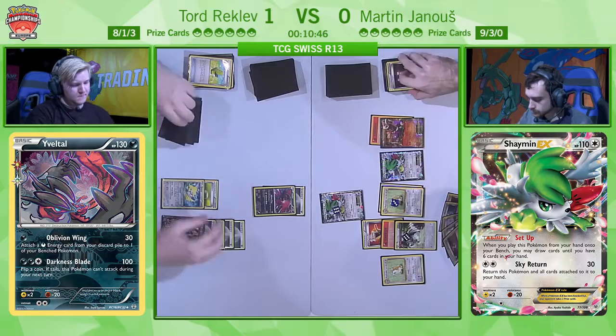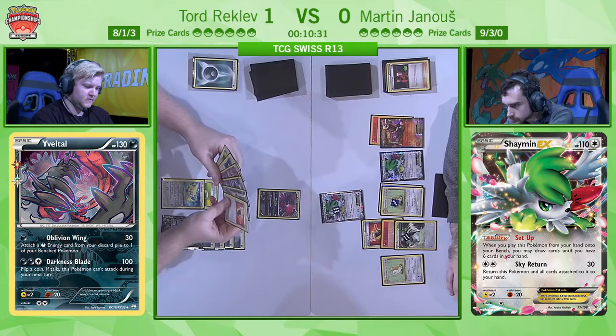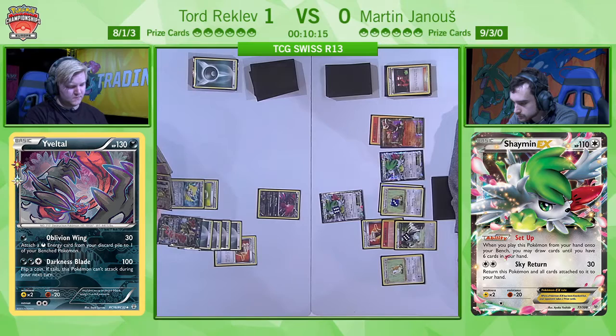Martin tries to discard the energy again with Team Flare Grunt, but does he have something to move that Shaymin out of the active spot? The answer is no — pass. There is a Floatstone in Tord's hand. He'd quite like to see it go on to the non-EX Yveltal so he could start pressuring and taking prizes. He's debating things. Fortunately for him, both Rattatas have become Raticates already, so he doesn't have to worry about getting his tools taken off the board — those Floatstones are pretty much here to stay.